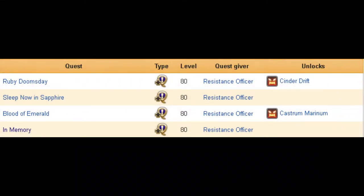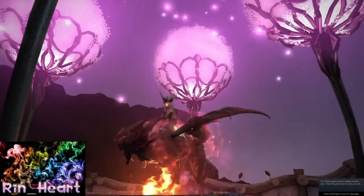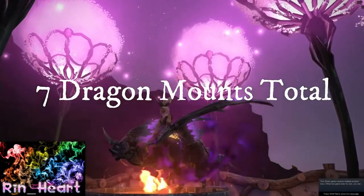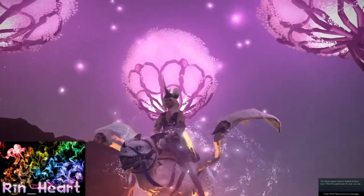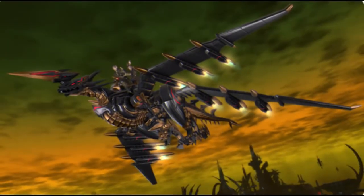Next is the Emerald Weapon. You must have that completed for the next part of the Sorrows of Werlyt quest. Emerald Weapon will be coming with that, so you'll want to have all those done. Speaking of those Primals, there will now be seven Dragon Mountains total when the Diamond Weapon releases. You'll want to collect them all from each Extreme Primal. When you collect them all, a new quest will be available with this patch to obtain the new Mecha Dragon, which looks awesome.